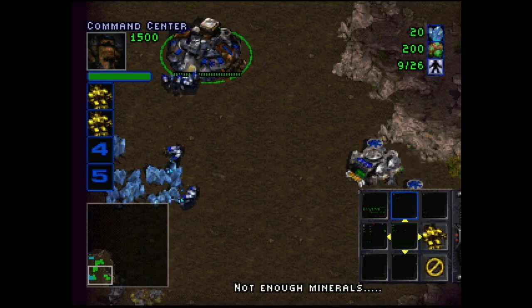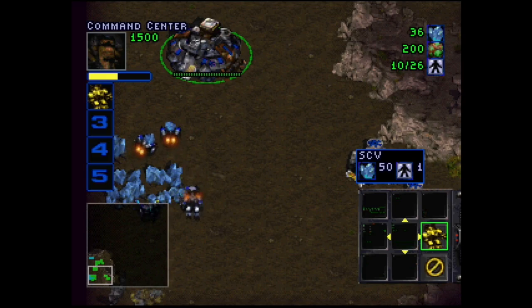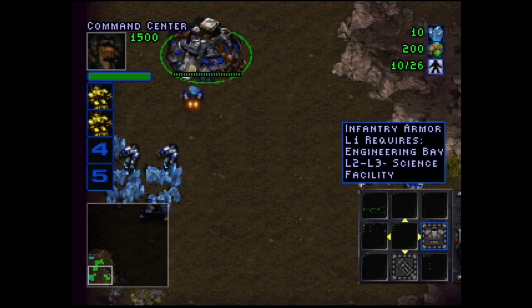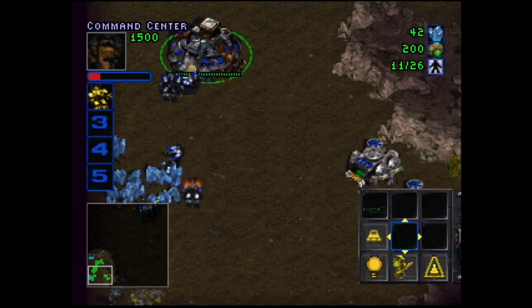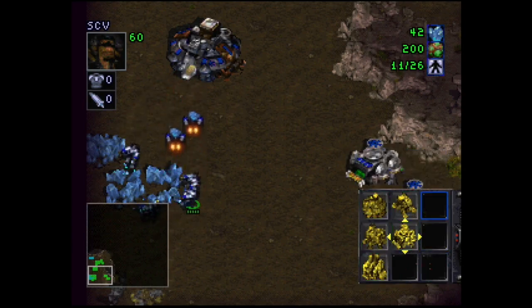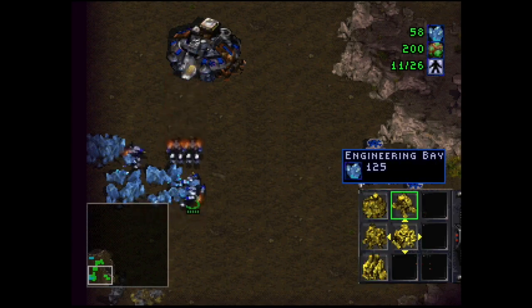Not enough minerals yet. That's quite a lot of SCVs — I think I'm going to stop after ordering one more. If I select the engineering building I can see ground upgrades: infantry armor, infantry weapons, ground research, stimpak, academy. We can't build an academy, but we can build an engineering bay, and that's what I'm going to try.